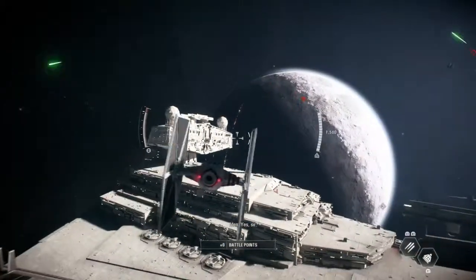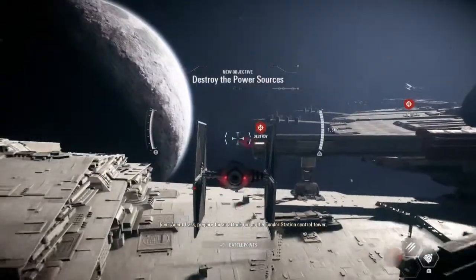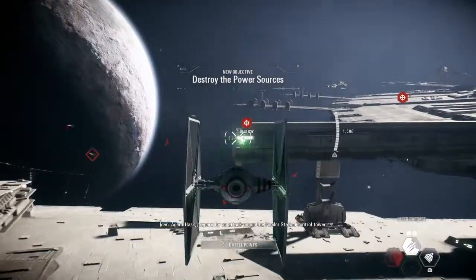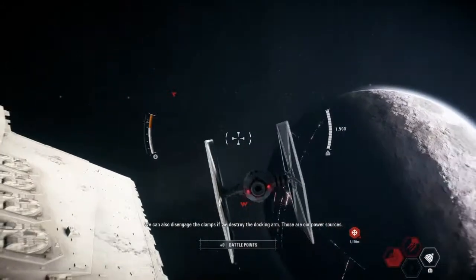Right, so these are the orders. Agent Hask, prepare for an attack run on the Fondor Station control tower. We can also disengage the clamps if we destroy the docking arm. Those are our power sources.